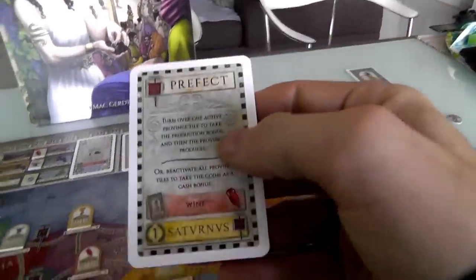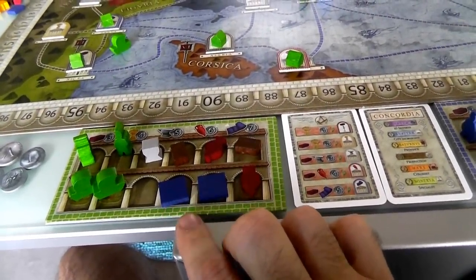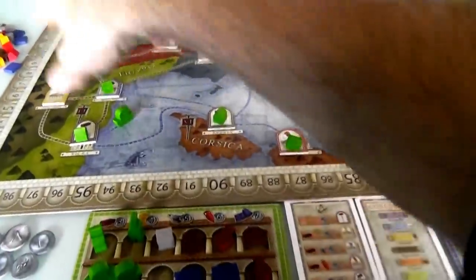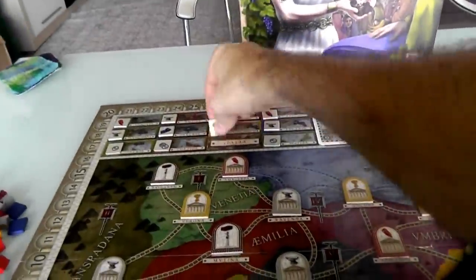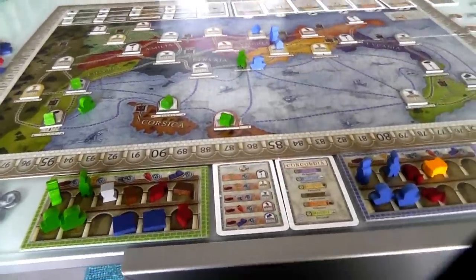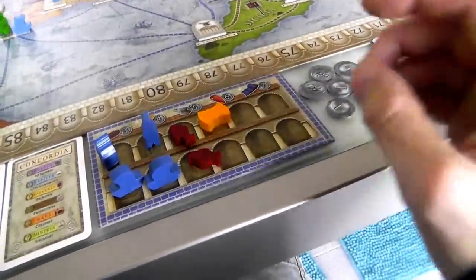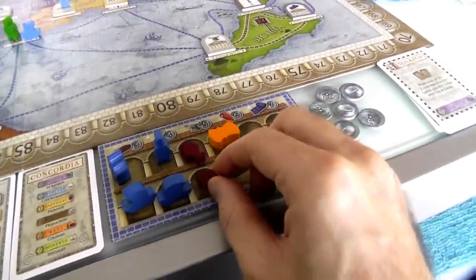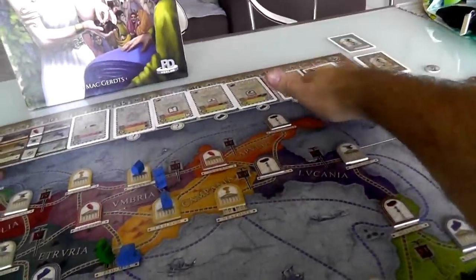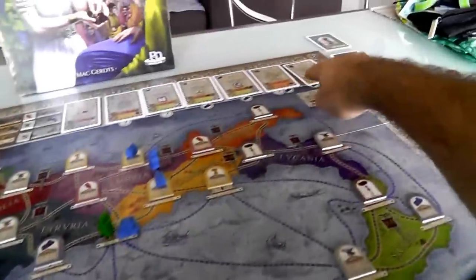A new Prefect comes out. My turn - and all that for nothing. Can I buy the Colonist? I need food, cloth, and something - I have no food and no way to generate food. Actually, I could use a Prefect and activate... but I don't want to activate Campania because that'll give Jen stuff. The only other way is to use the Merchant and buy food. How far away is Jen from the Colonist? She's got the food, just needs a cloth. She could sell one wine to get enough money to buy the cloth, then food plus cloth plus wine - she could get that Colonist. There's nothing I can do - I cannot beat her at this.